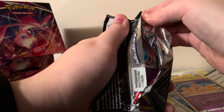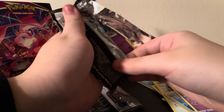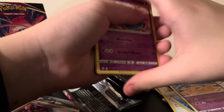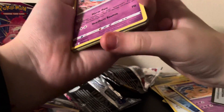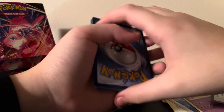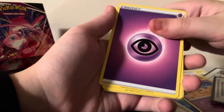I feel like I'm ruining the pack more than how I regularly open it by just doing this. It may look like I'm bending the cards when I hold it like this, but I'm only pulling on the pack and making sure the cards don't bend. Can't see the code card, whatever it is. Let's hope to pull an Eeveelution out of here — that's what Evolving Skies is famous for, right?